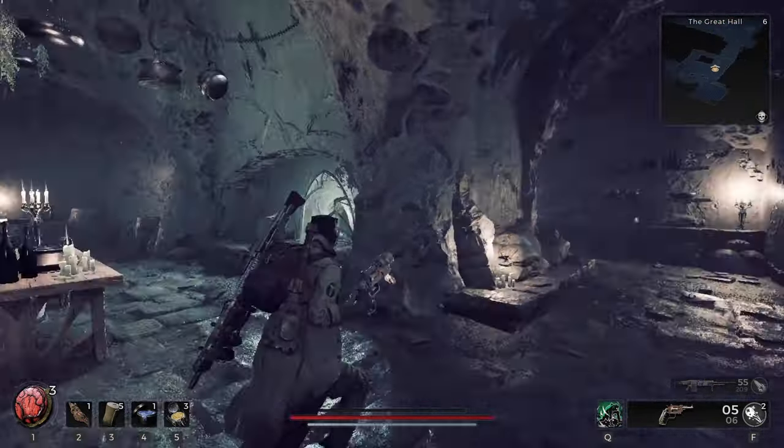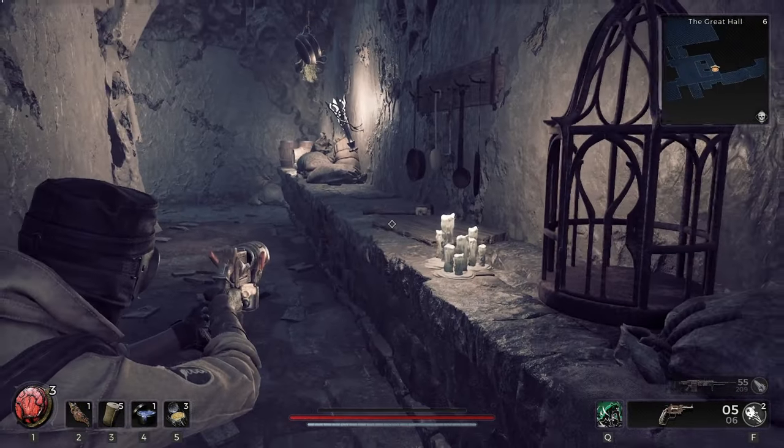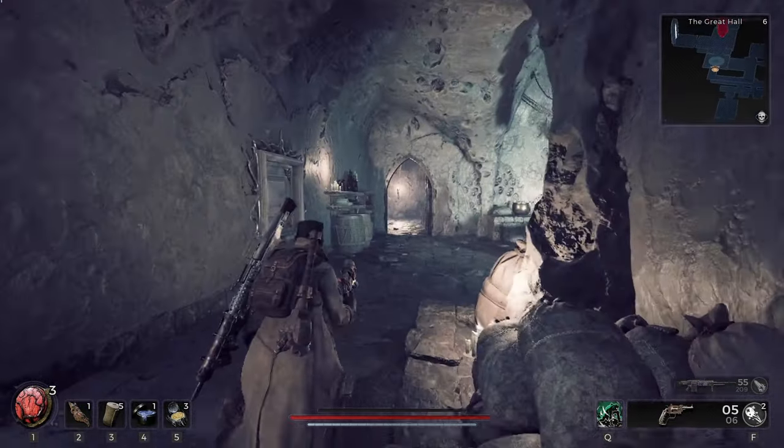In order to do that, once you get to this part of the Great Hall, in the back of the kitchen — I've already grabbed it — there's an item back here. You can't miss it, it'll be glowing red and all that.